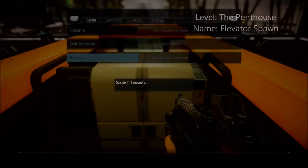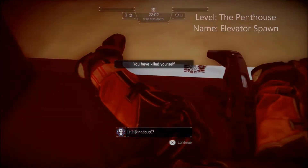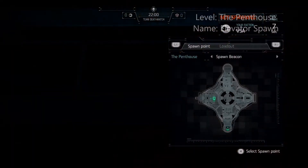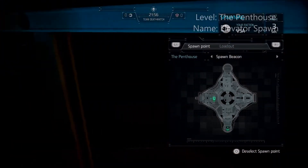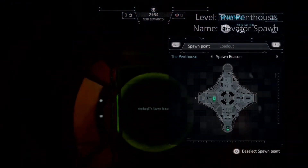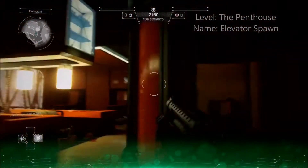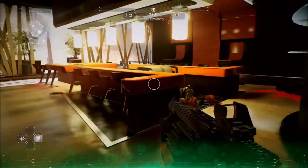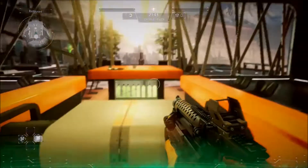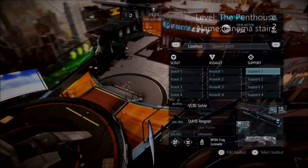The Penthouse is a great level for trick spawns — I've counted a good number of them. While waiting on this particular spawn beacon, you can look down to see if anyone's below. As you can see, you actually spawn on the ground. Enemies going through there wouldn't necessarily look up, and it puts you right next to the objective for Search and Destroy and even Capture and Connect.